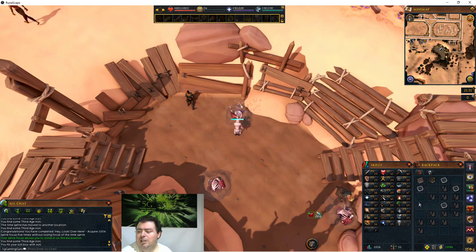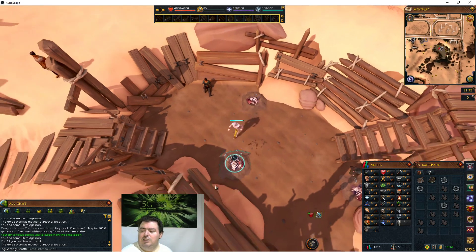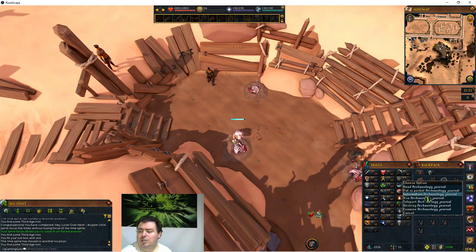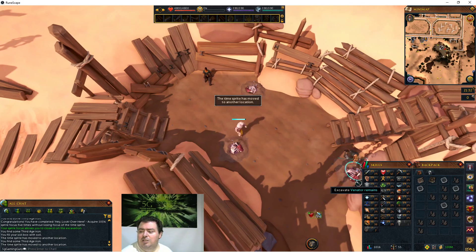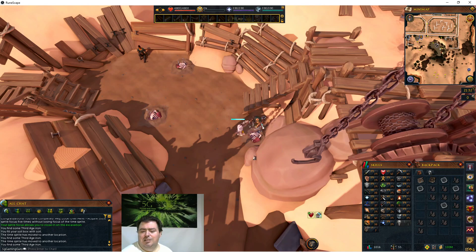I can immediately take all of these materials, home teleport, run to the Grand Exchange, sell all of the materials, build up my coins, use the book to teleport back to the guild, click the map, come back here, and repeat the process. I can build up my coins very quickly like that. I'll have a growing number of damaged artifacts in my bank that I can deposit - that's fine.